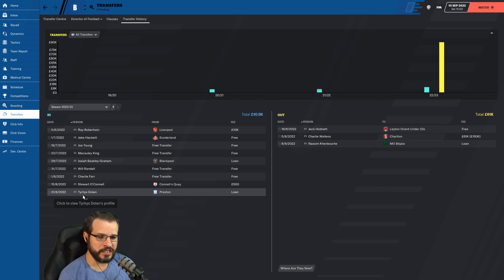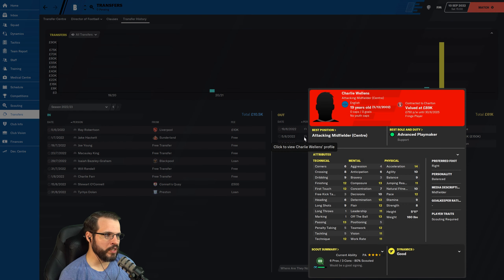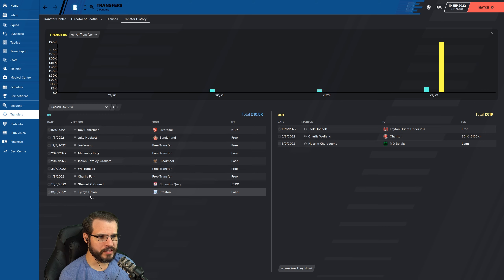We did pick up a new player — Tyrese Dolan from Preston, on loan. We're only paying about 110 pounds per week. I tried to get him for free, they wouldn't go for it. But 110 pounds per week for a guy whose current ability is four-star and potential is five-star is pretty good, especially since he fills in that spot of the attacking midfielder in the center. We sold Wellens for $150,000. I think that was still the right move — just get the value for him as quickly as we could, and it's really going to help out the bank account.